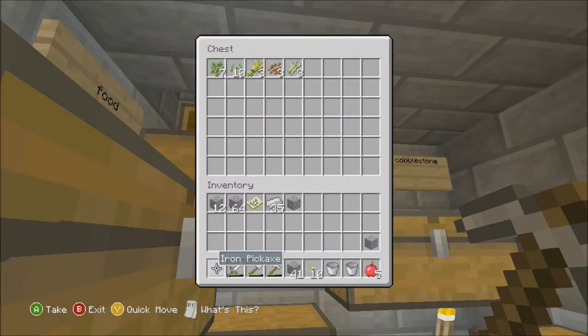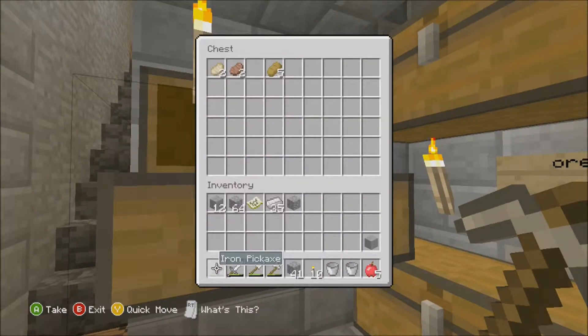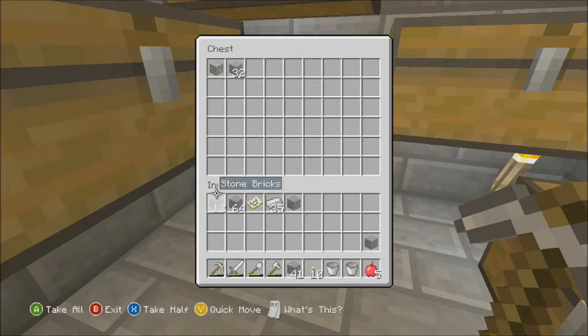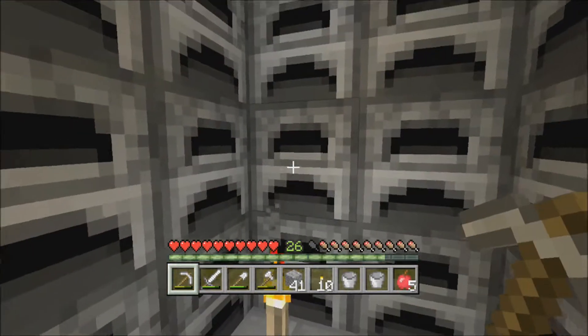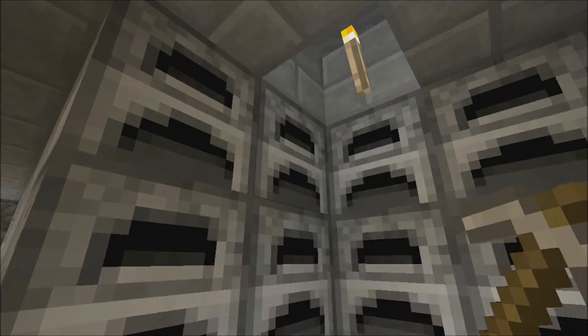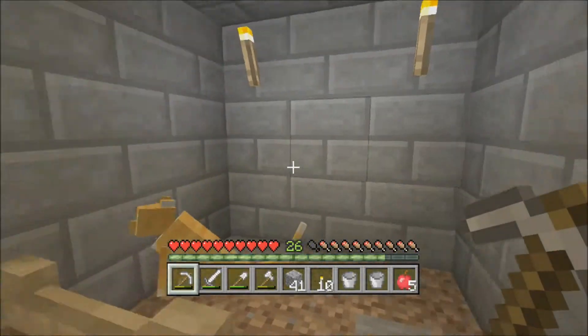There's farming stuff like cocoa beans and that. There is food in this one in case I need it. And there's ores in this one ready for me to smelt, which I can't be bothered with right now — each one's got like one in it.